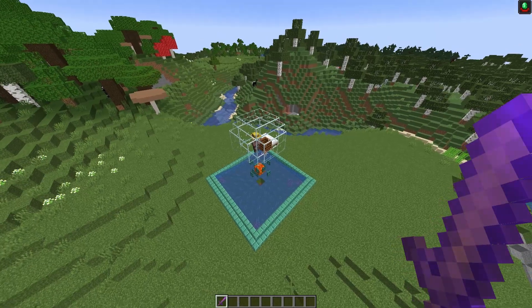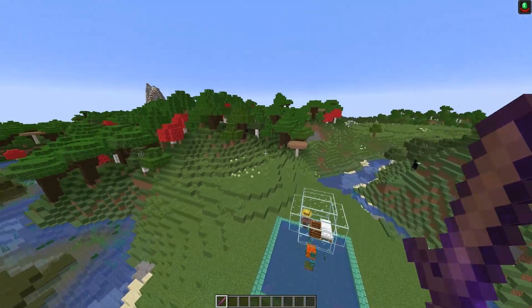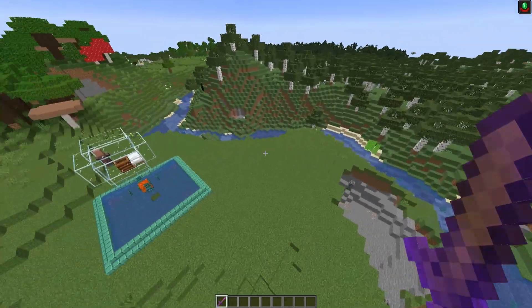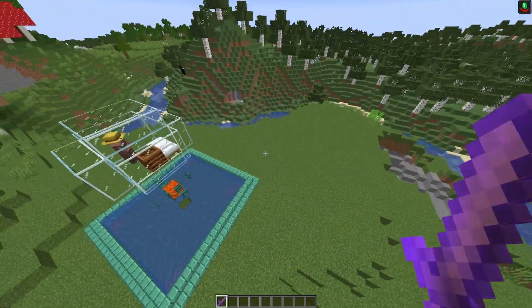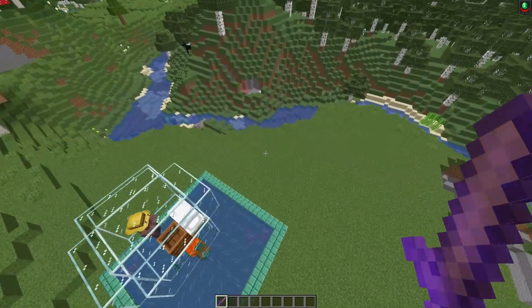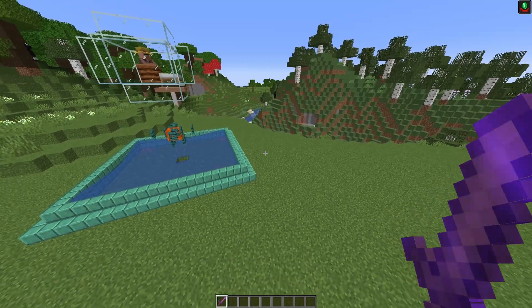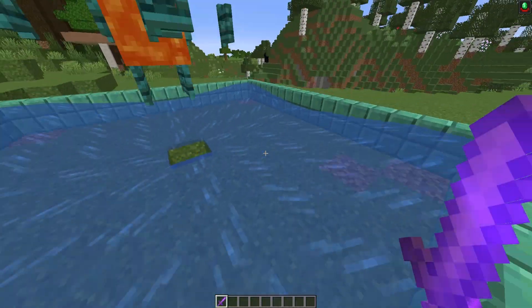Before I list the materials, we need to discuss where the best spot is to build this. You ideally don't want to build this in a forest because otherwise the pillagers will have a hard time getting to the villager center area, so a flat area is best. If you notice that a witch or a pillager hasn't made their way over, just wait a little bit longer because they will eventually walk over and fall down the hole.